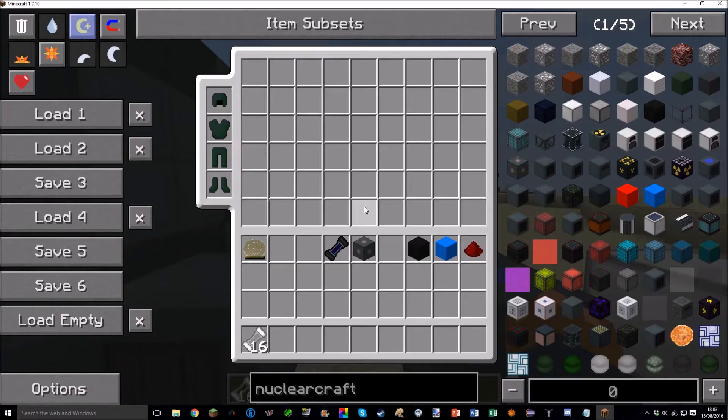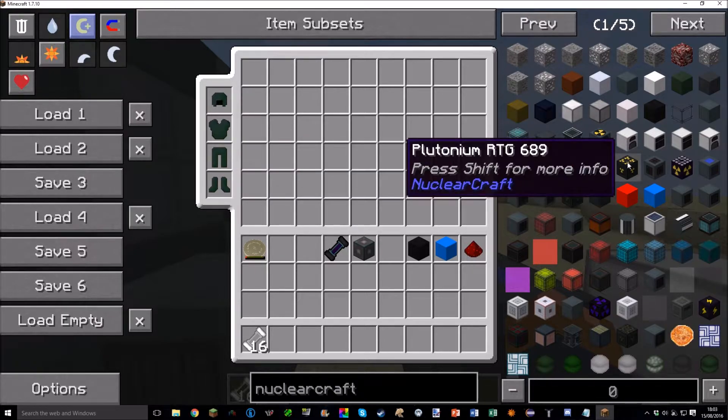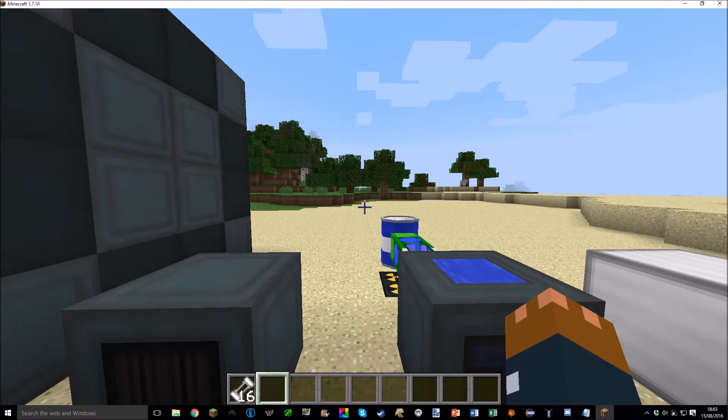RTGs were slightly nerfed — they used to produce 150 RF per tick but are now down to 100 RF per tick, and there's a reason for that which will come up in the next video. Nuclear monsters can now spawn in the Nether — they're less common in the Overworld but can now be found in the Nether, where they're a bit tougher than most Overworld mobs. Some stats and ore generation were also tweaked, and the antimatter bomb got a nice new glowing texture.